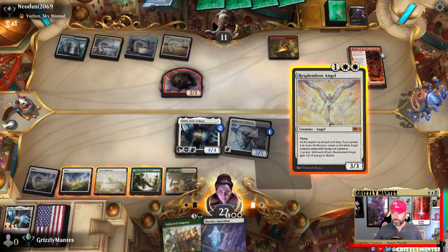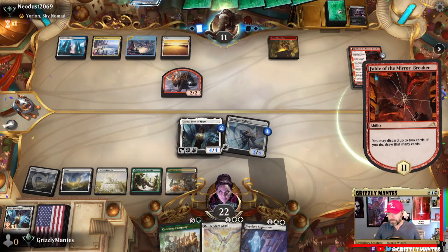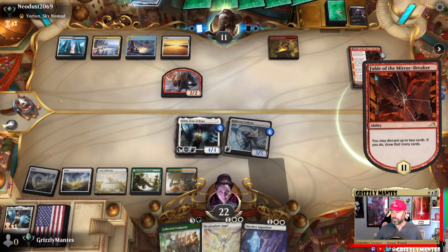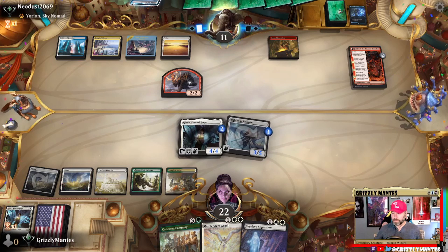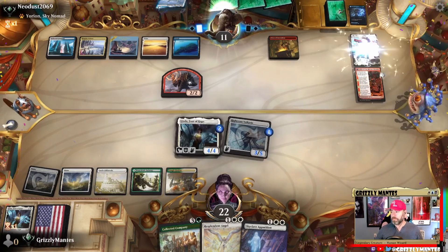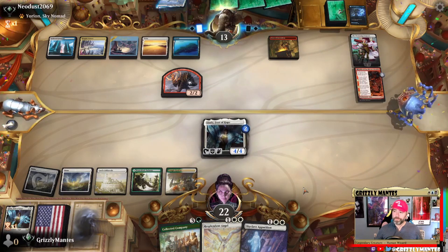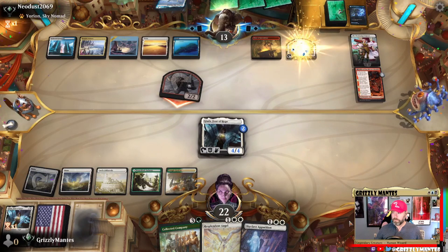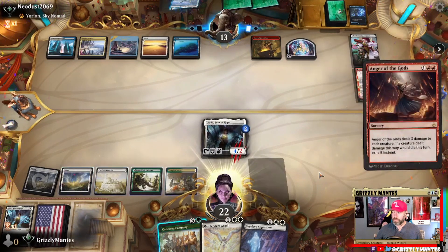Does he have the sweeper? Let's find out — discard two, draw two. I think I'd rather hold up the CoCo than take out the Fires — it could come back to bite us. Draw disruption — there it is. Play it for free; he only gets two spells. Let's hope they don't cripple us. Number one — bye Righteous Valkyrie. Number two, show me number two — the gods be angry.